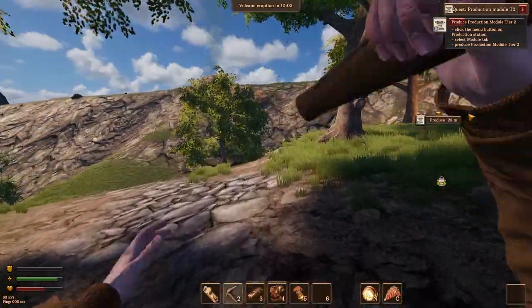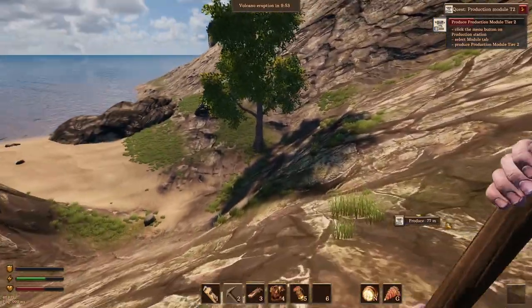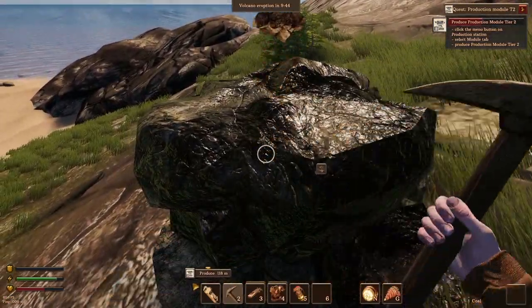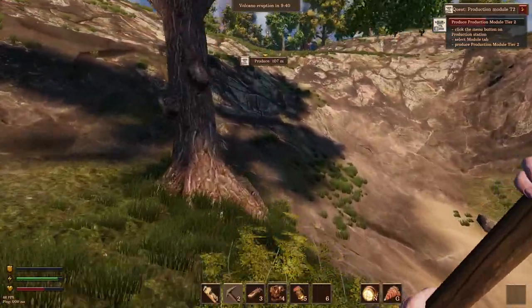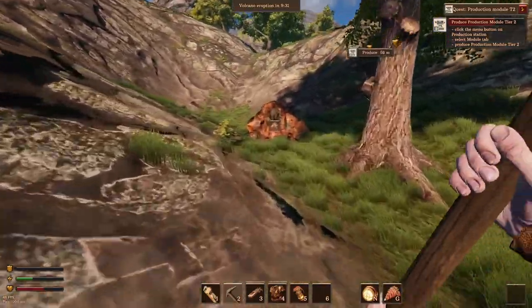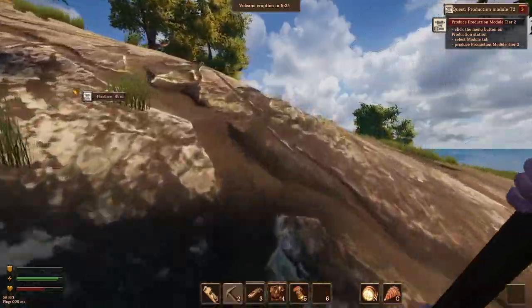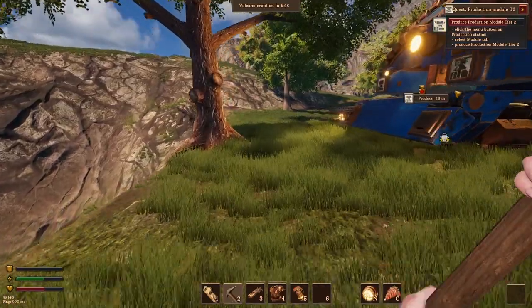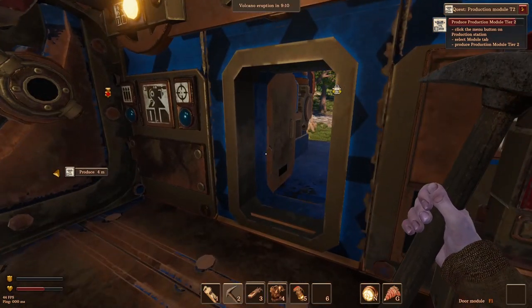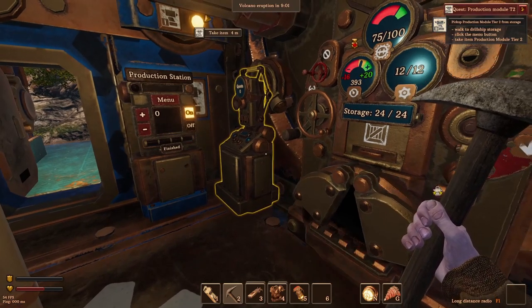Place iron plates into storage. Click on the production station and produce a tier two module. Tier two production module. And then that's going to take - wow, these things take way too long to produce. I'll retract my criticism for now - I'll just go and do some mining or something. Getting coal and sulfur is a good idea because regardless, I'm assuming we're going to keep using that for fuel and then also for gunpowder. Those two things seem like they're just going to be constant. We're almost there.